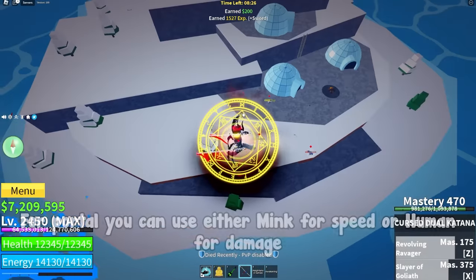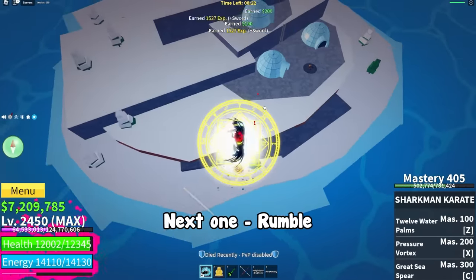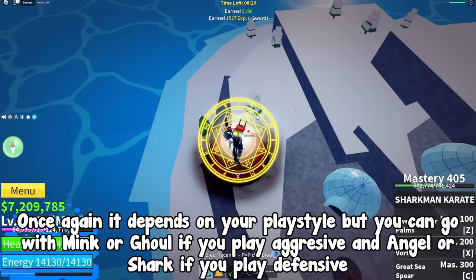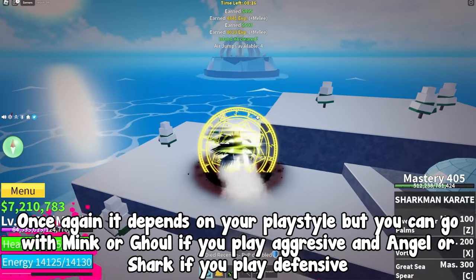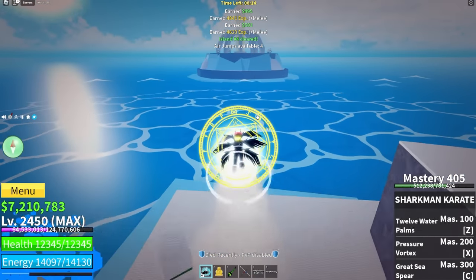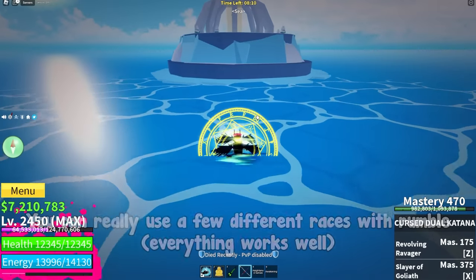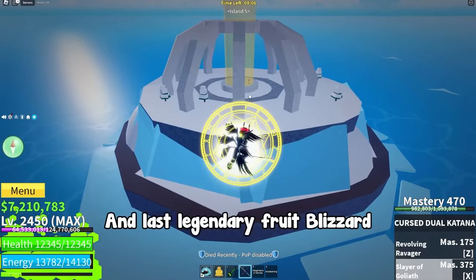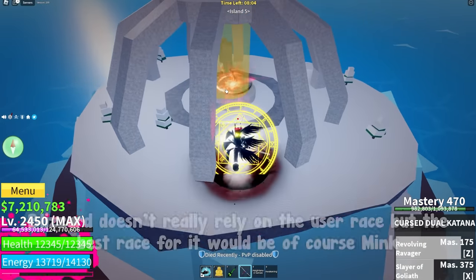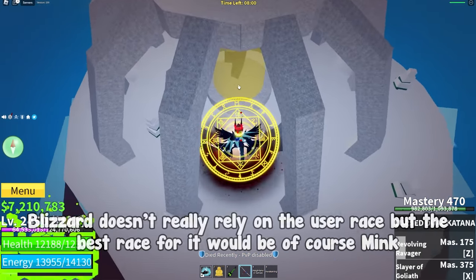Next one, portal. For portal you can use either mink for speed or human for damage. Next one, rumble. It depends on your playstyle but you can go with mink or ghoul if you play aggressive, or angel or shark if you play defensive. You can really use a few different races with rumble — everything works well. Paw. For paw you can use human or mink. And last legendary fruit, blizzard. Blizzard doesn't really rely on the user's race but the best race for it would be mink.